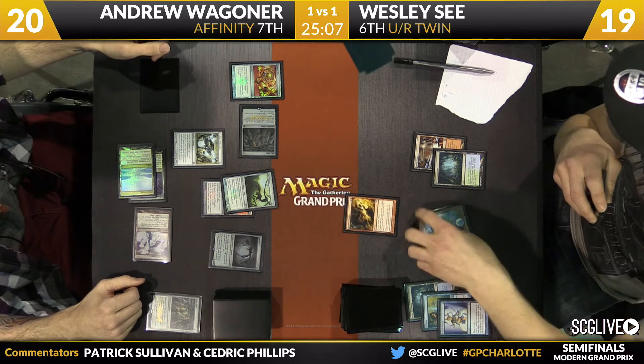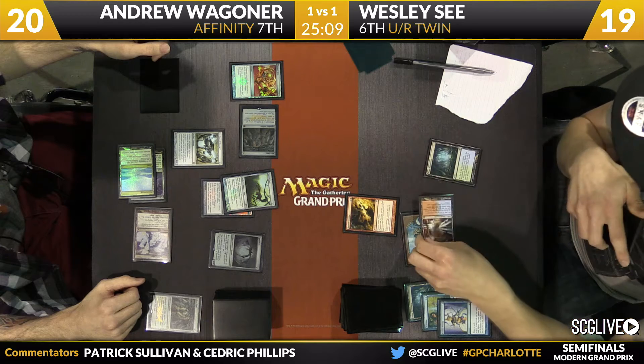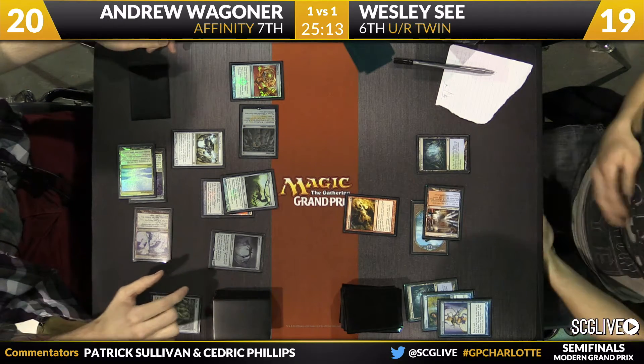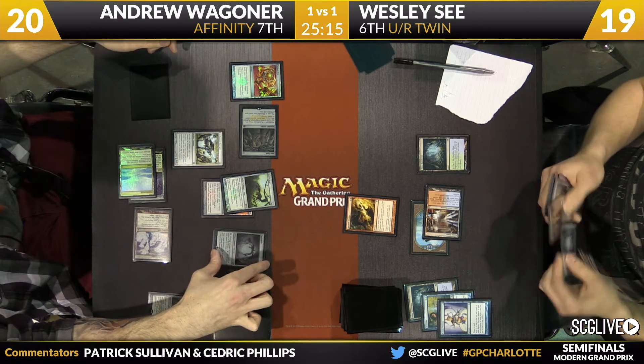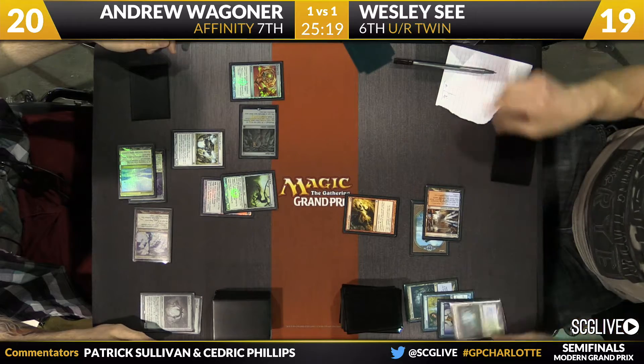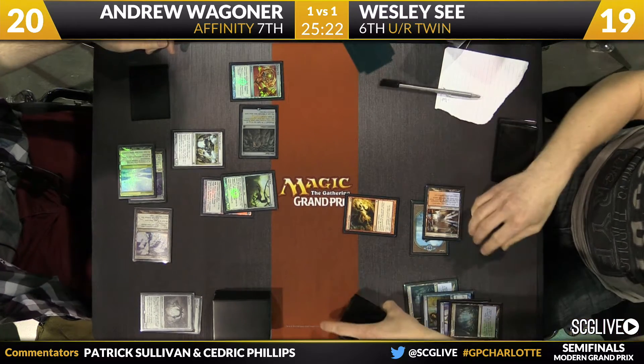One of your favorite things is jumping into a beatdown — we might be watching that right now. You take a look at Wagner's board of Torpor Orb, Arcbound Ravager, Signal Pest, Spell Skite, a couple of lands, Mox Opal, and looks like Cranial Plating too. Though an Ancient Grudge is being cast right now, so you might want to hold the phone here in just a moment.